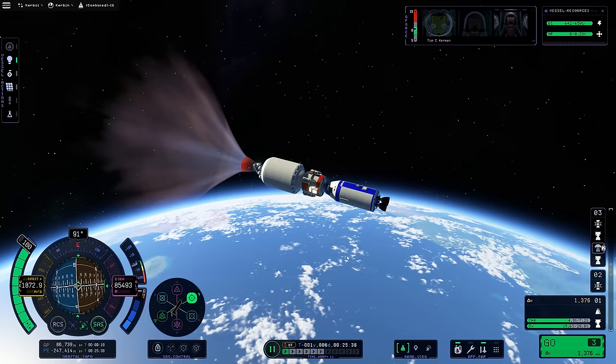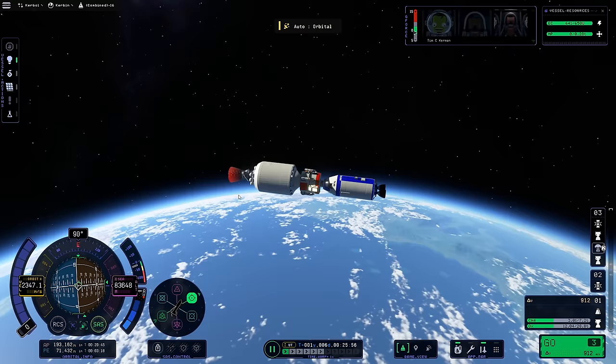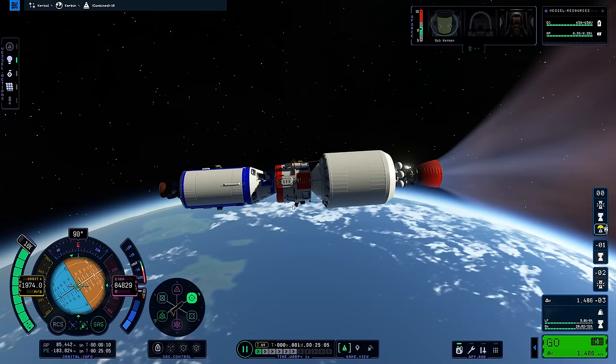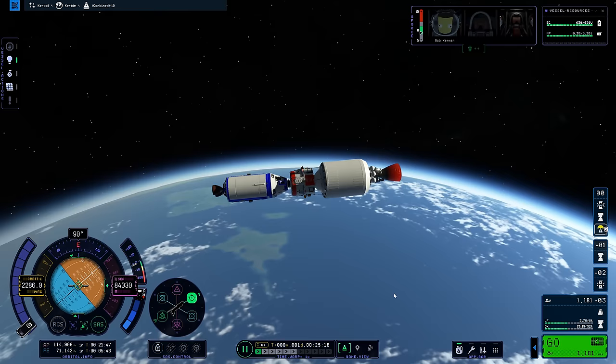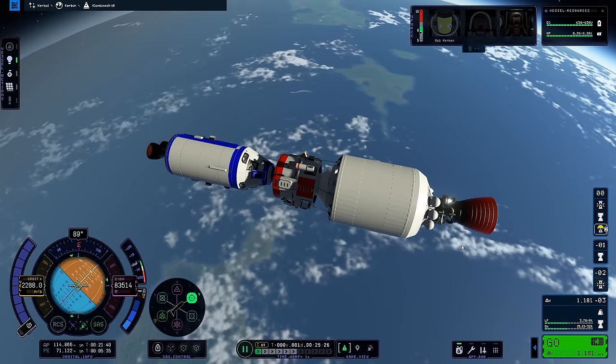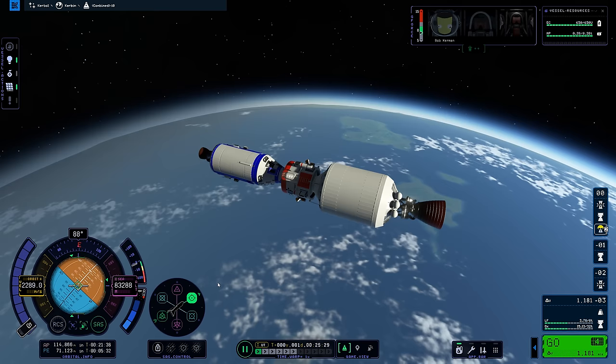We are now beginning our circularization in KSP-now. I wasn't quite quick enough with the reconfiguration, so we ended up with a pretty eccentric orbit. Comparing with KSP-then — slightly more difficult to control because of all that flexing across the vehicle, but I actually did a bit better in terms of orbital shape. There's another example of that massive lag that happens whenever you right-click a part in KSP-then. Honestly, I forgot how frustrating that was.